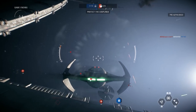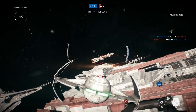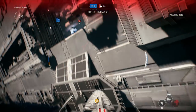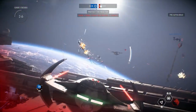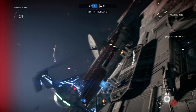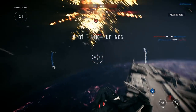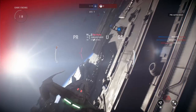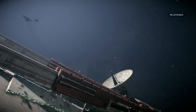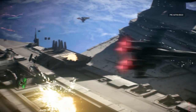Shields down again — defend our destroyer while we repair the system. Crush the rebels. The rebel numbers grow. Excellent work — their assault has failed. The rebels will think twice before daring to attack these yards again.